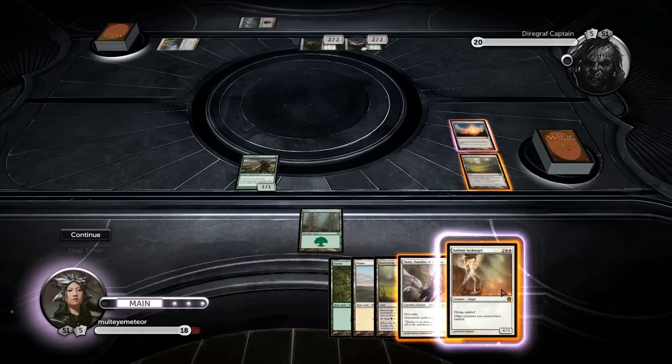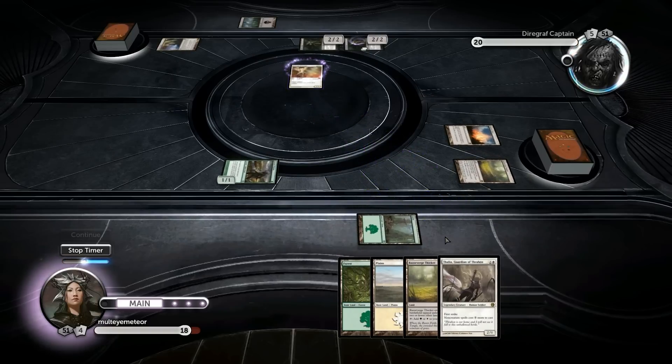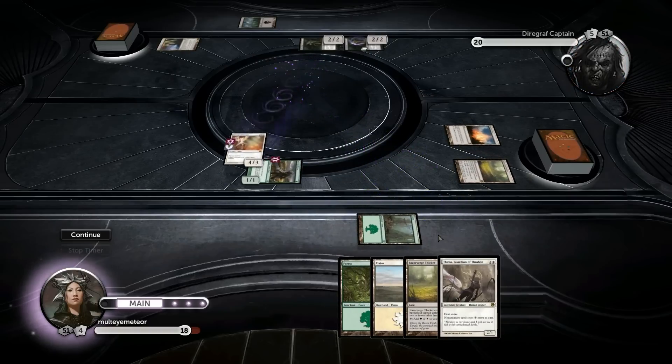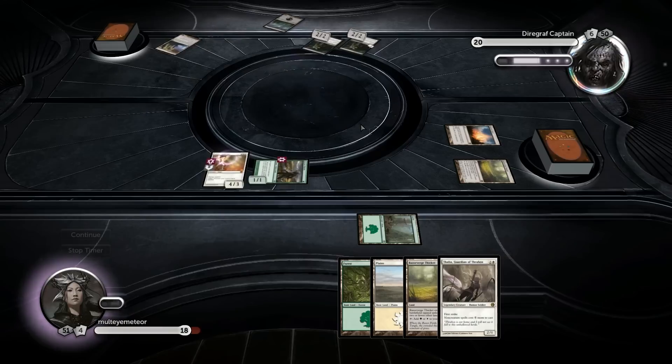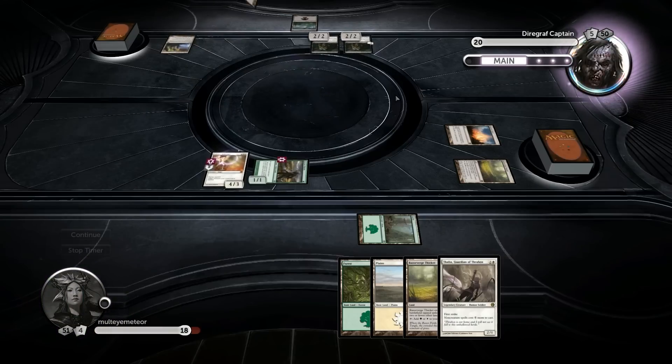Let's get Sunpill of Grove down and let's get Sublime Archangel down. Could be a lot of bullshit in the zombie deck, though. But he only has, well, I guess three sources now.